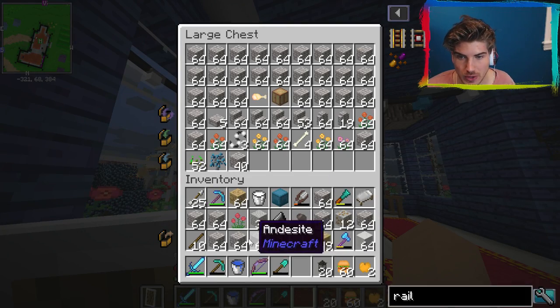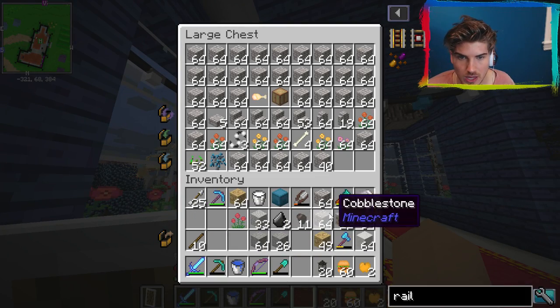I'm the Cobblestone King. I should sell cobblestone at my store. That's what I should damn do. No one would buy it because they'd be idiots.